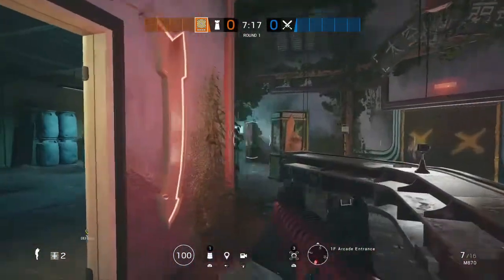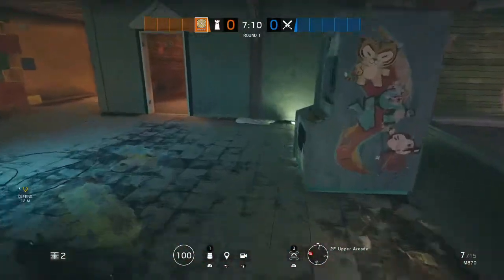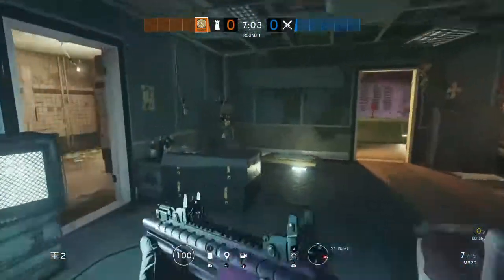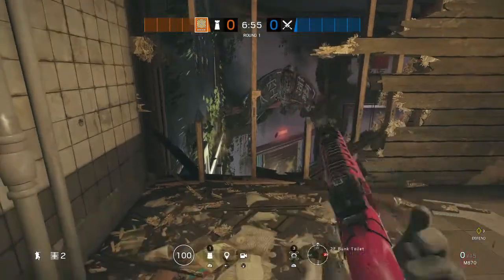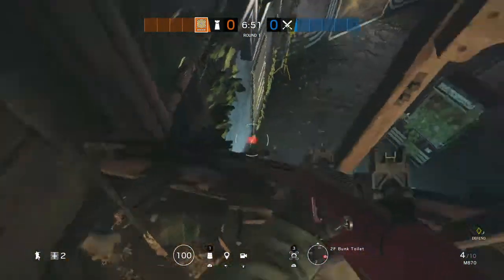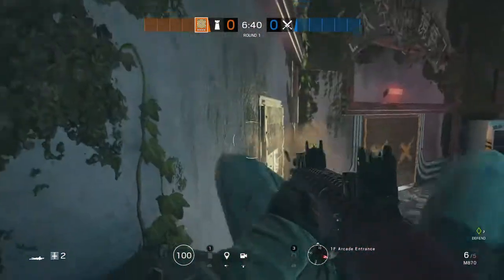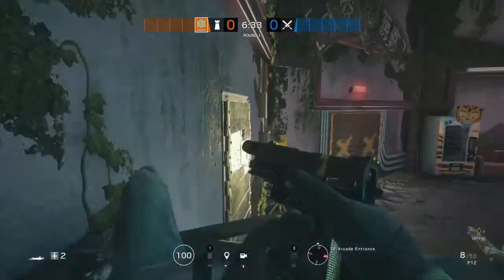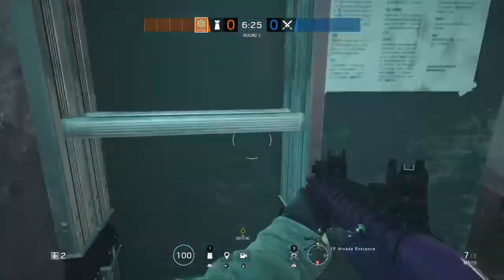This next one is basically the same. You just want to break it again. You don't even need to ping this one, so run up here. And for the impact grenade or shotgun — just impact it up or punch it up. Now you should just be able to fall down. Lie down here and no one will check here — pretty good kills. You can't get up here normally.